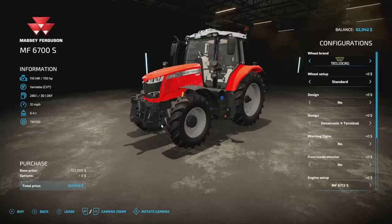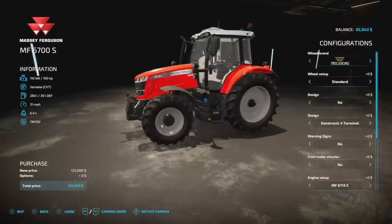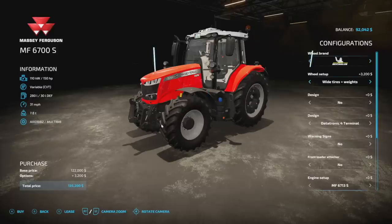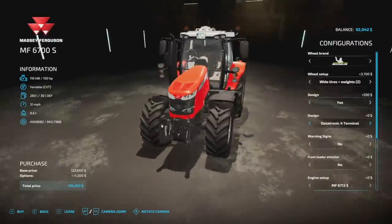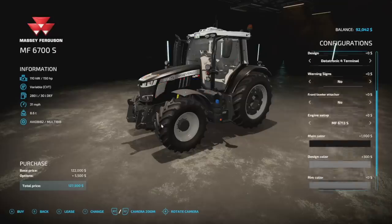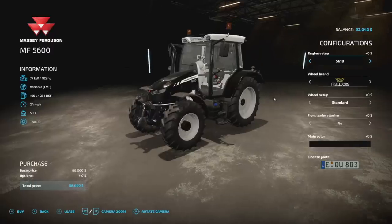Not even your last Massey today — we've also got the Massey 6700S. 150 horsepower, variable transmission, 280 liters of fuel, 31 miles per hour, 6.4 tons, 19 slots. Wheel brands include Trelleborg, Michelin, Continental, Midas, BKT, Vredestein, and Nokian. Exhaust customization, terminal setups, warning signs, front loader options for Hauer and Quickie, and engines 150 through 200 horsepower. Same color options as the other Massey — and the black with red tires looks pretty good.